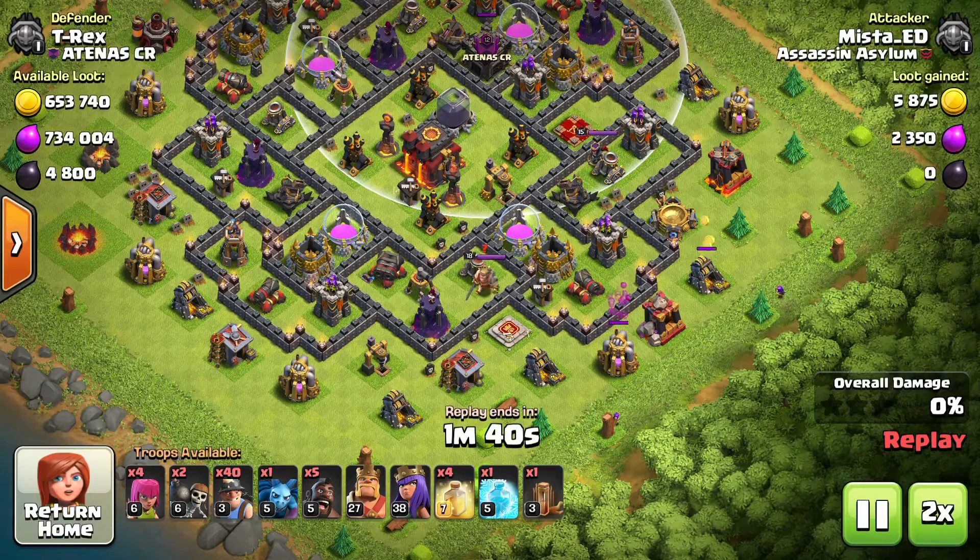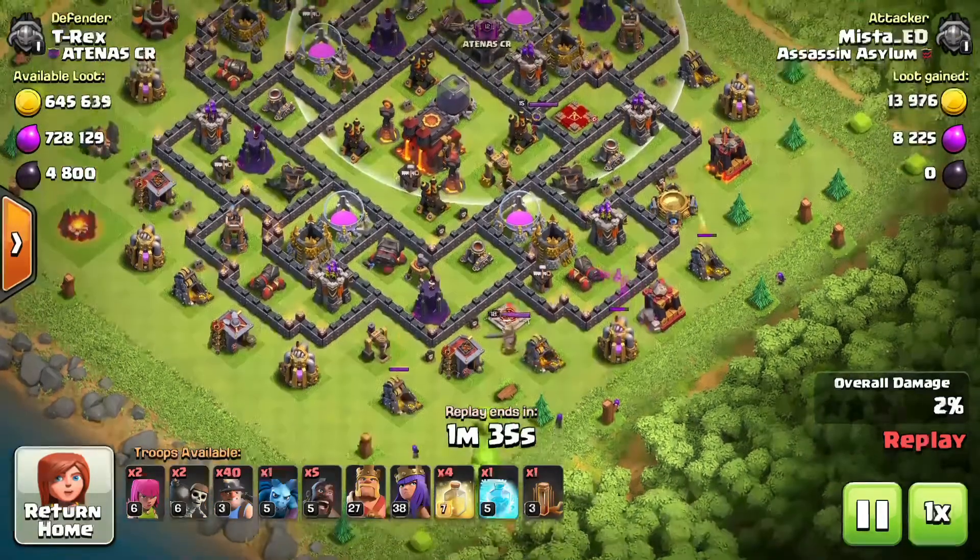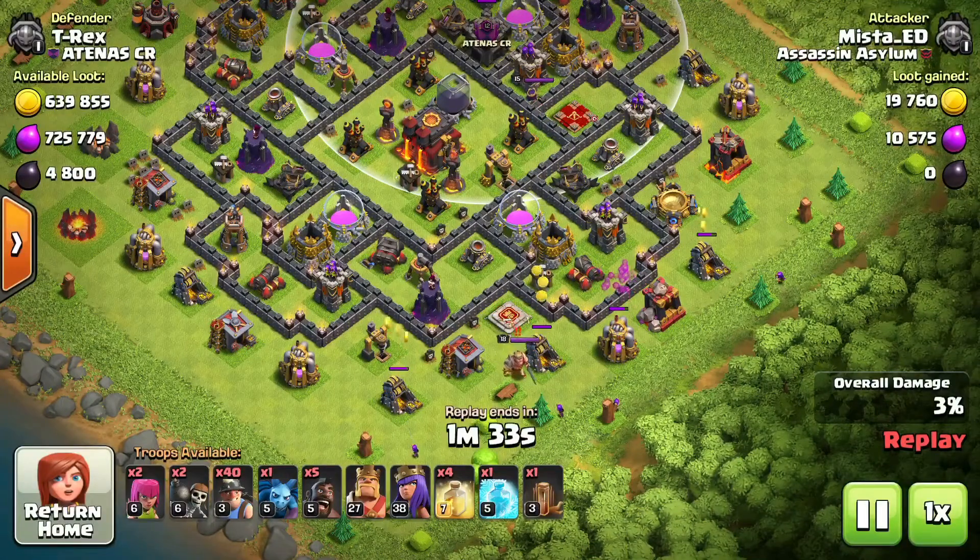These archers can be used for cleanup — what I'm doing here is clearing out those outer buildings on the bottom so that when I'm sending my miners in they don't go that way and they stay in the center as I want them to go.